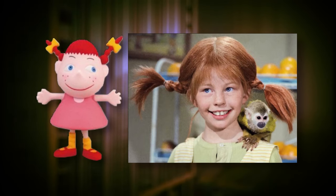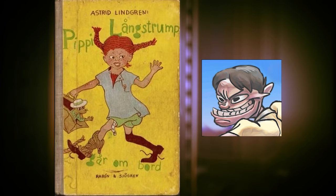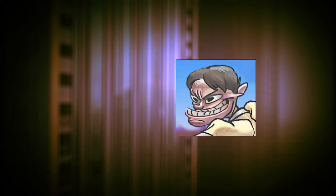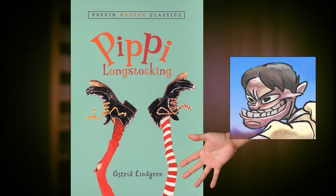Pippi based on Pippi Longstocking: this one's a little obvious, but in case you don't know, Pippi Longstocking is a fictional character who first appeared in Swedish children's books throughout the mid-20th century. These books would later be adapted into films that would make their debut around the decade Mother was being worked on. Additionally, in the Japanese version, Pippi will ask you if you think her socks are too short, an obvious reference to Pippi Longstocking's, well, longstockings.